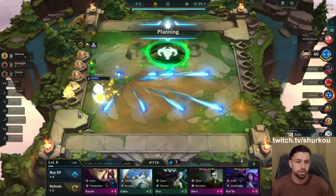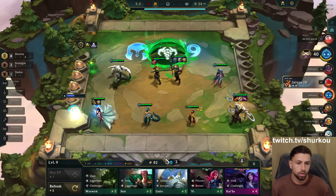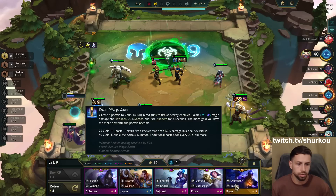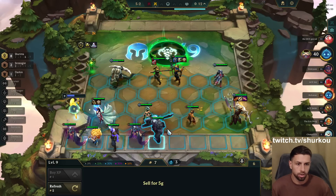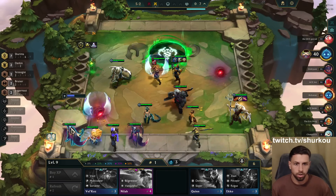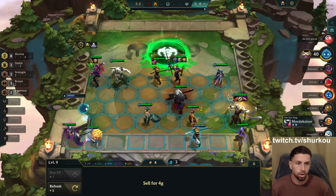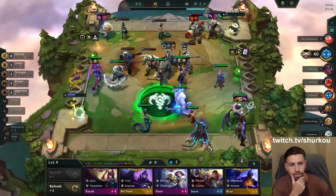There's nothing else to play. Two-star Sett is also good. Can I get one Cassante? Hello? It's fine — I'm a boomer, but it's fine. I have magic pen, I don't need armor pen that much. I don't need this.